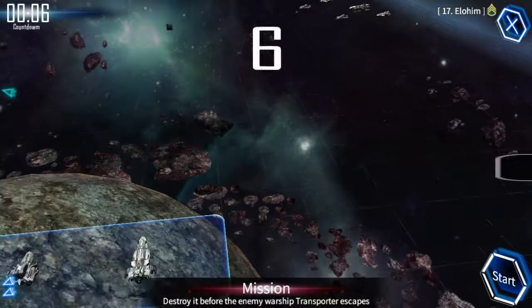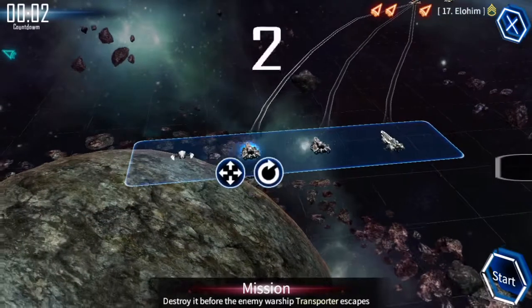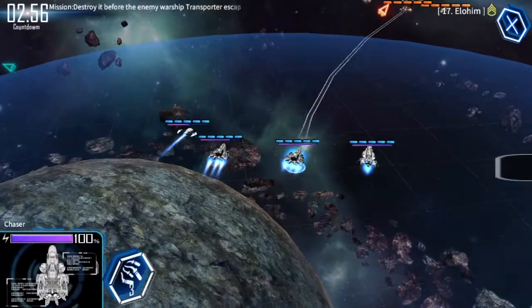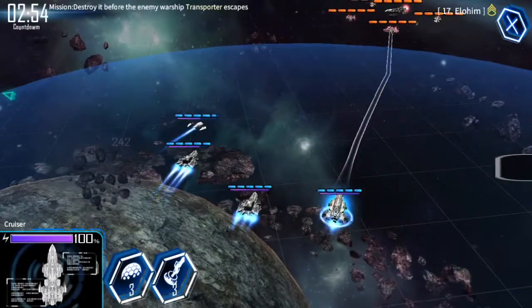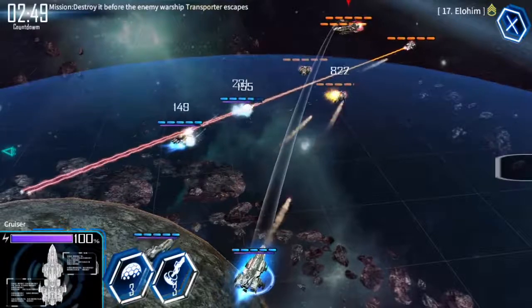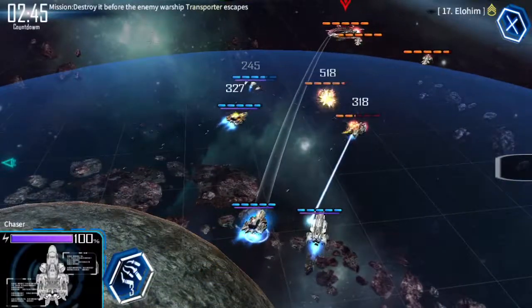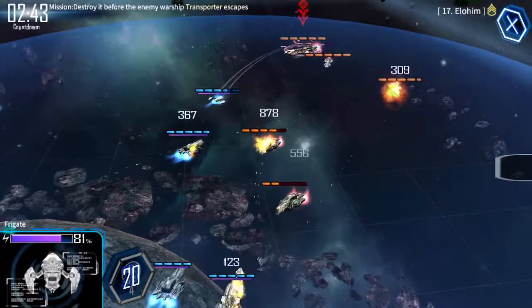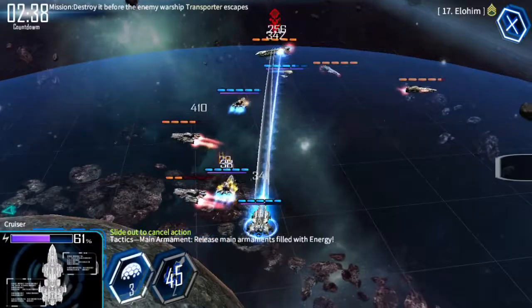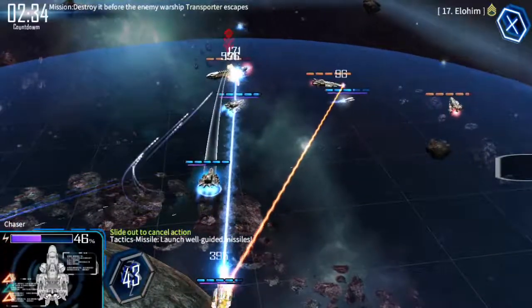There are different mission types. In this one you have to kill a specific target — an enemy transporter — and once it's destroyed the level is done. You can see in the top left-hand corner there's a time limit of about three minutes, so you can't be too worried about the other ships. Just focus all your ships on that main target and blow it up as fast as possible.